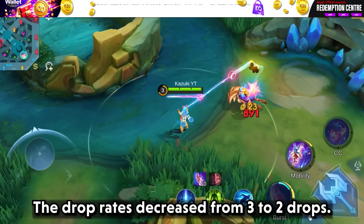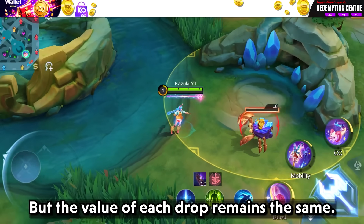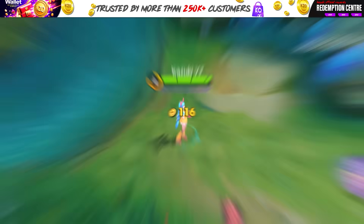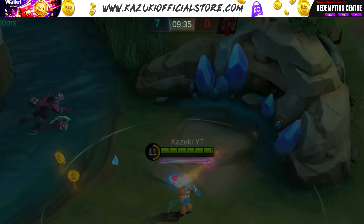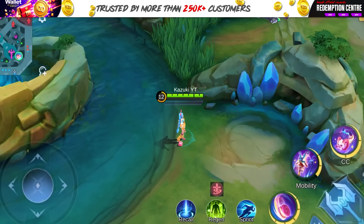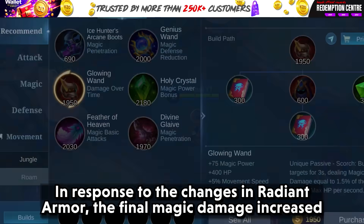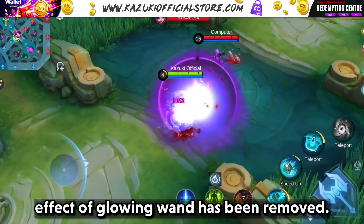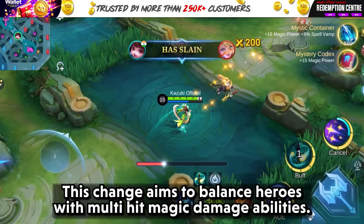The drop rates have decreased from 3 to 2 drops to reduce the trouble of collecting them, but the value of each drop remains the same. The scavenger crabs will now cease to respawn after the Lord appears on the battlefield, so make sure to take full advantage before the Lord spawns. The price of the Glowing Wand has been lowered, and its final magic damage increased effect has been removed in response to changes in Radiant Armor, aiming to balance heroes with multi-hit magic damage abilities.